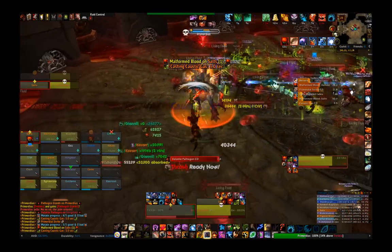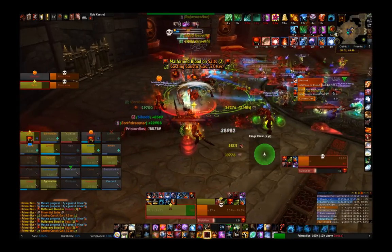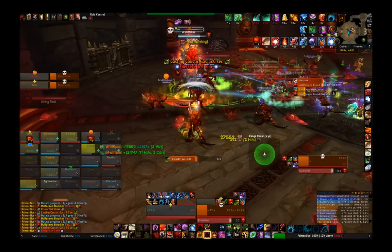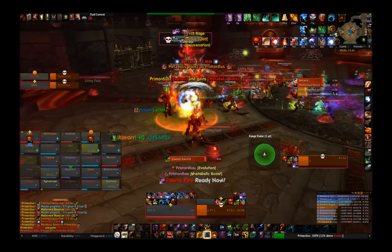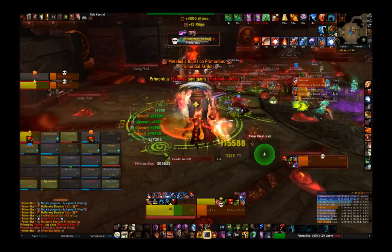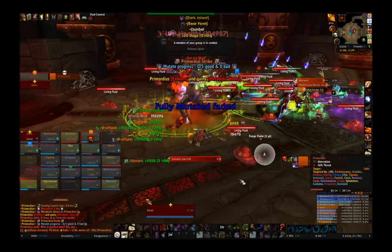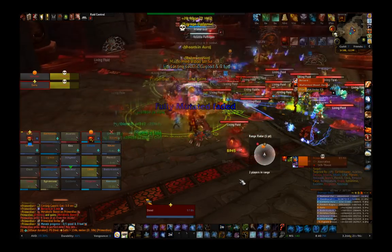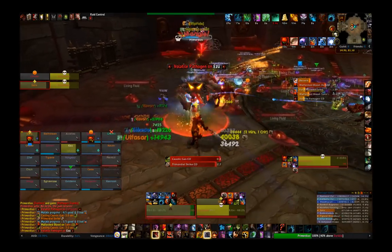Four moves down, and so far we really don't care about any of them. Here are the other two that we do care about. Metabolic Boost buffs Primordius' attack speed by 50% and reduces the cooldown on all his other moves — this means he's basically going to be hitting you a lot more. Active defenses are a must here, and minor cooldowns should be on standby, especially when you start getting higher stacks of Malformed Blood and you're still getting hit by more and more Primordial Strikes.